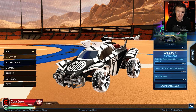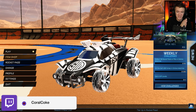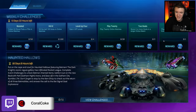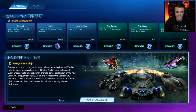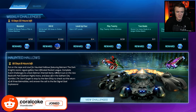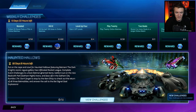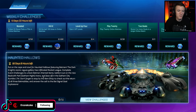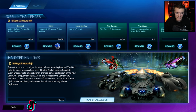Alrighty, let's get into this. I am super nervous, just anxious to see what is in this. Haunted Hollows — clicking on it. 18 days. Put on the cape and cowl for Haunted Hollows featuring Batman. The Dark Knight's iconic Rose Gallery has infiltrated Rocket League. Complete event challenges to unlock Batman themed items. Battle it out on the new Beckwith Park Gotham Night Arena and face off in the Gotham City Rumble limited time mode. Don't forget to stop by the item shop to check out the return of all three Batmobiles and answer the call to the Bat-Signal Goal Explosion. Oh my god.